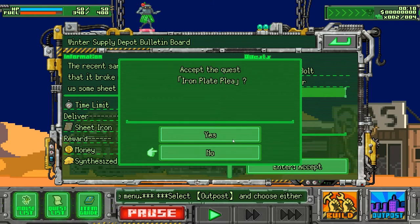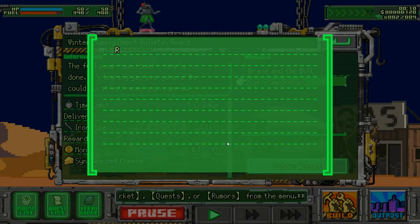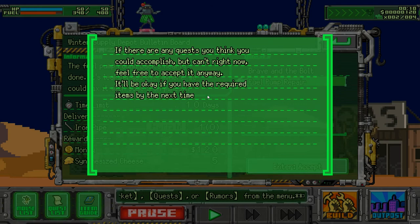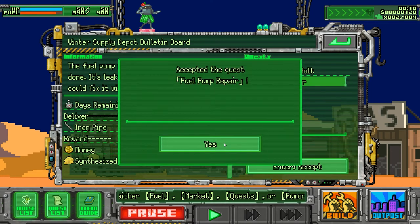Let's try to get this one first. Accept the quest — iron plate plea — yes. Accept the quest. Deliver the quest — yay! I got money! If there are any quests you think you could accomplish later, you can accept them anyway. You'll be okay if you have the required items by the next time you visit the outpost. I have the necessary items right away.